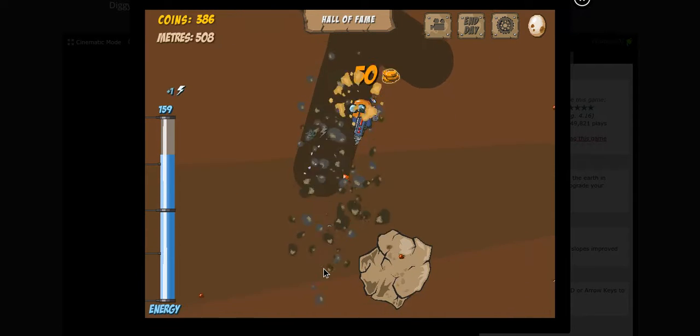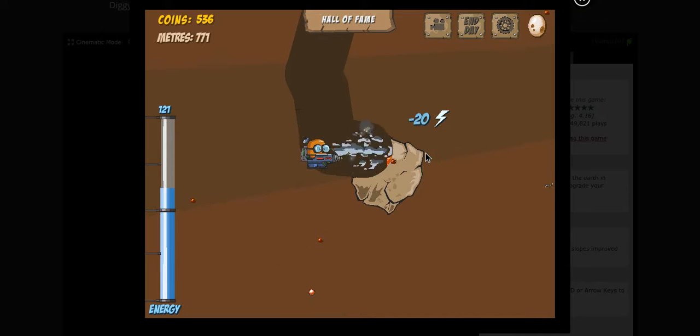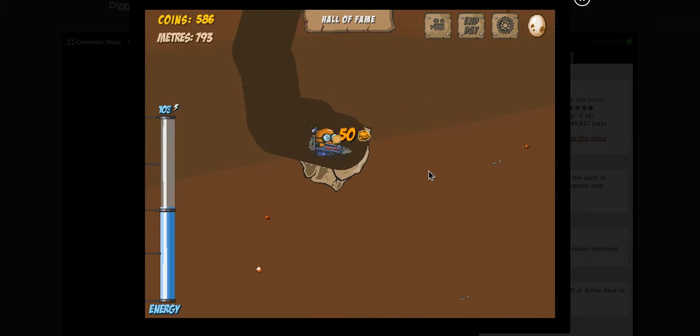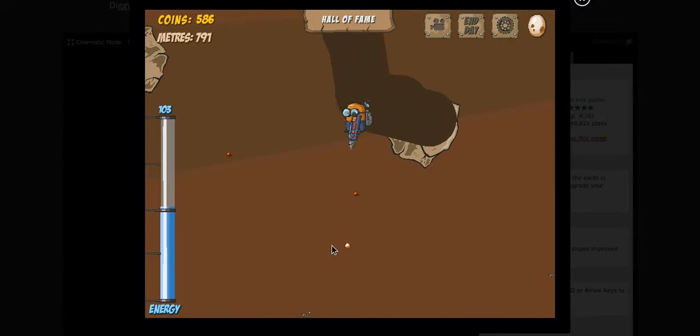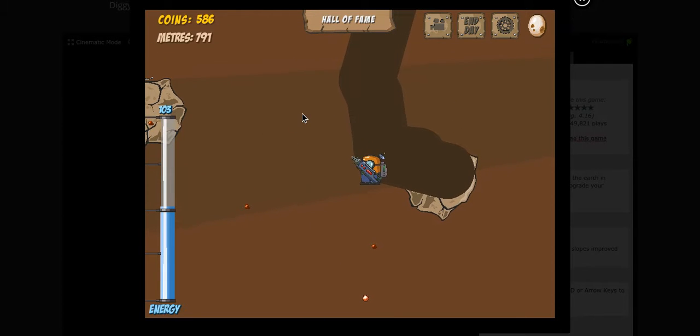There are some bones, and surprisingly they give you energy — I'm not sure how. You can upgrade your driller and stuff.